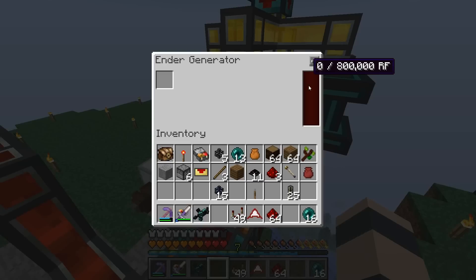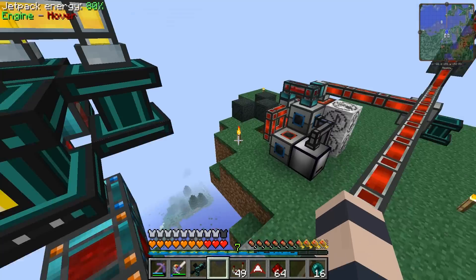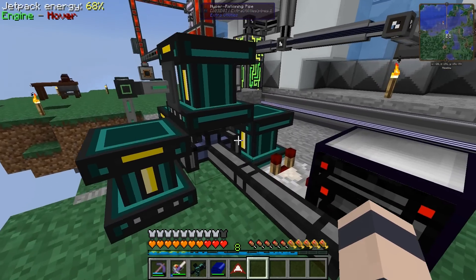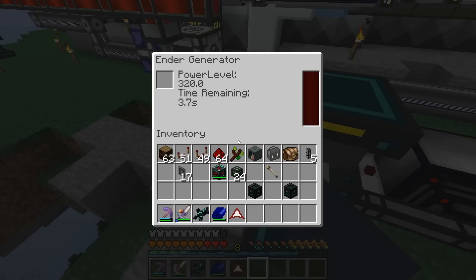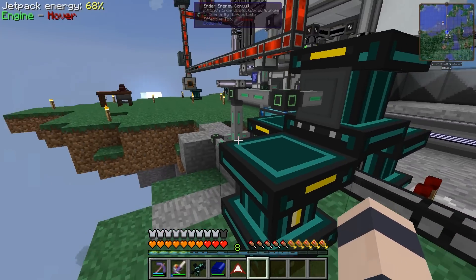So if a thousand energy disappeared from the buffer, it would burn up an Ender Pearl and waste 29,000. So yeah, this should be a lot better. And there we go guys — I like that. That's a much more intelligent way of doing this. I just set it up on one of these, even though we have four of them, but they should all shut down at the same time.